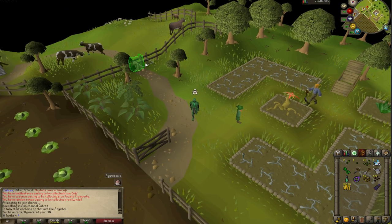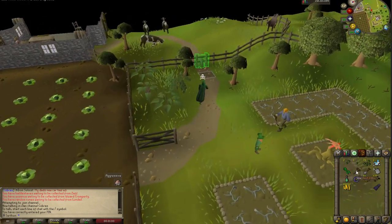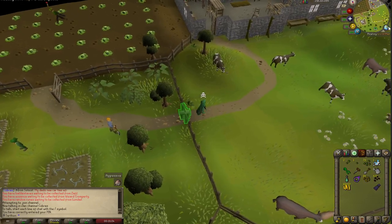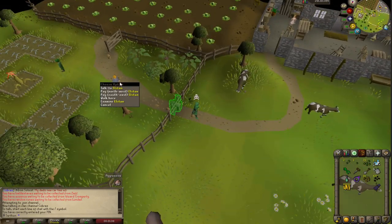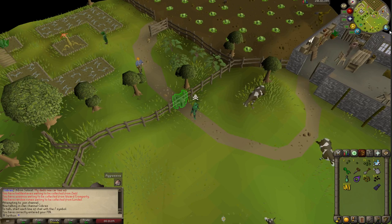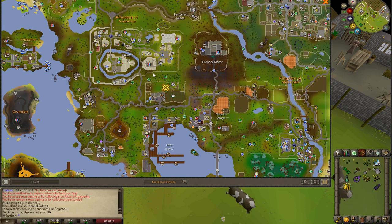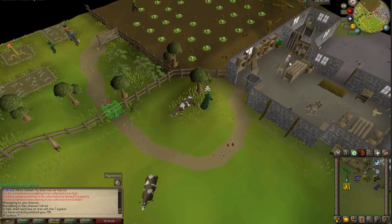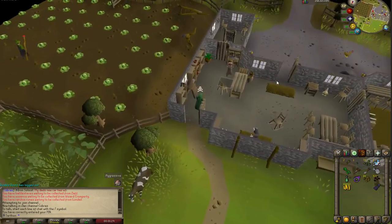The first thing that you want to do when learning farming is you want to go ahead and buy some tools. The best way to buy farming tools is you can buy them from farmers who are next to these patches. You can open this floating world map, and a great place to start farming is south of Falador. There's a farming patch location right here, and you start the game in Lumbridge, so you don't have to even run that far. The best way is to trade a farming shop or to buy it on the Grand Exchange.